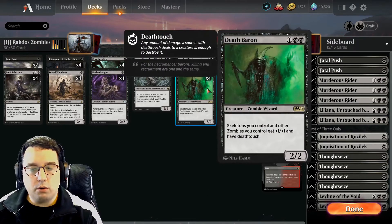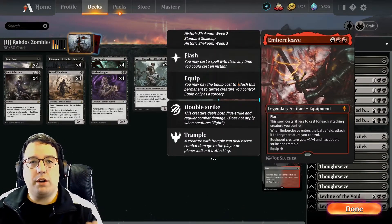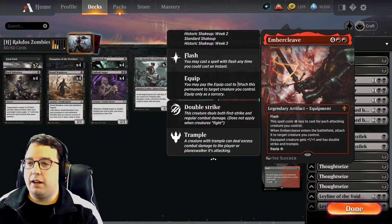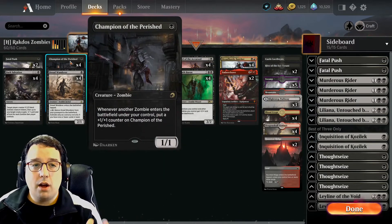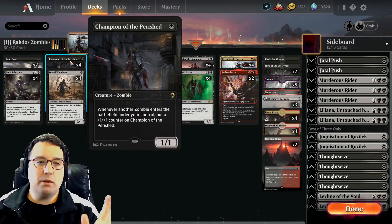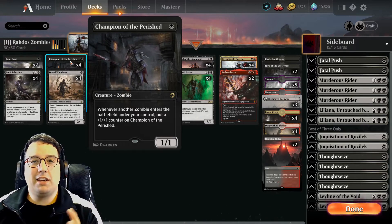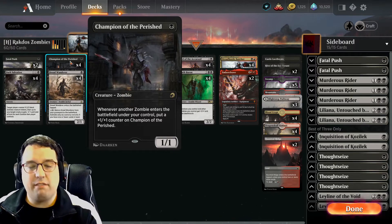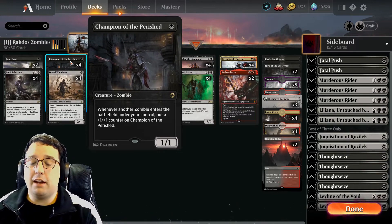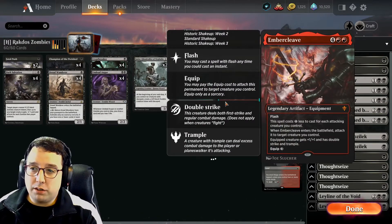Dread Horde Butcher also works very well with our lords — just an overall great card. Then Ember Cleave: while we are an aggro deck attacking in, Ember Cleave is of course the card that you want in most aggro decks. This thing is super awesome and plays very well with Champion of the Parish. Champion of the Parish is this awesome card that just keeps getting bigger and bigger. If the opponent can't deal with it with like a Fatal Push or Blood Chief's Thirst, it can easily get to a 10/10 or 15/15. The problem is it gets chump blocked very easily, and well, if we have a couple of Ember Cleaves in our deck, Champion of the Parish is going to be smashing through.